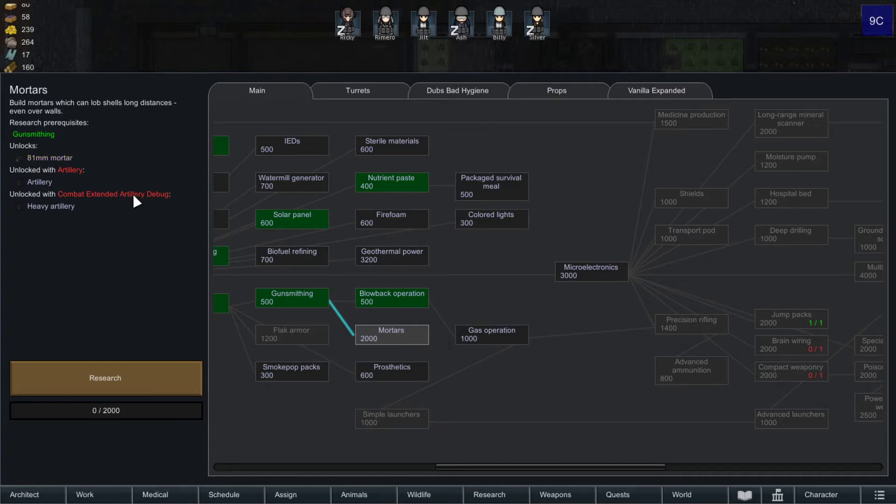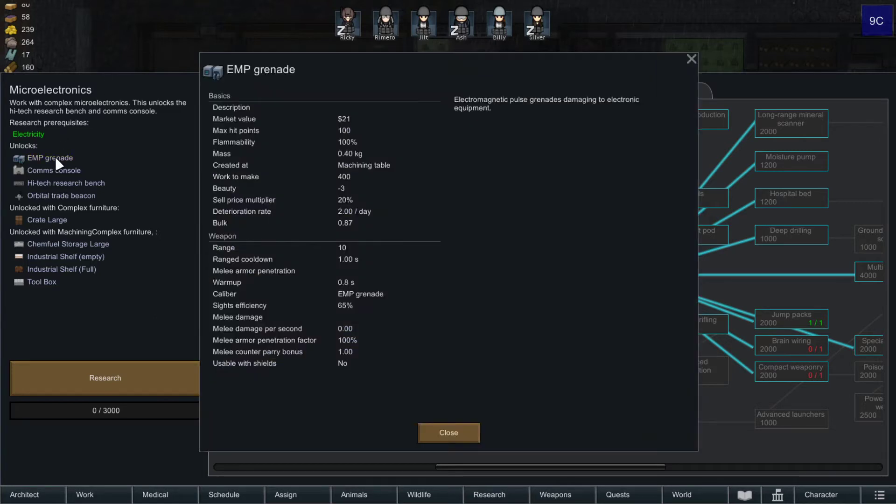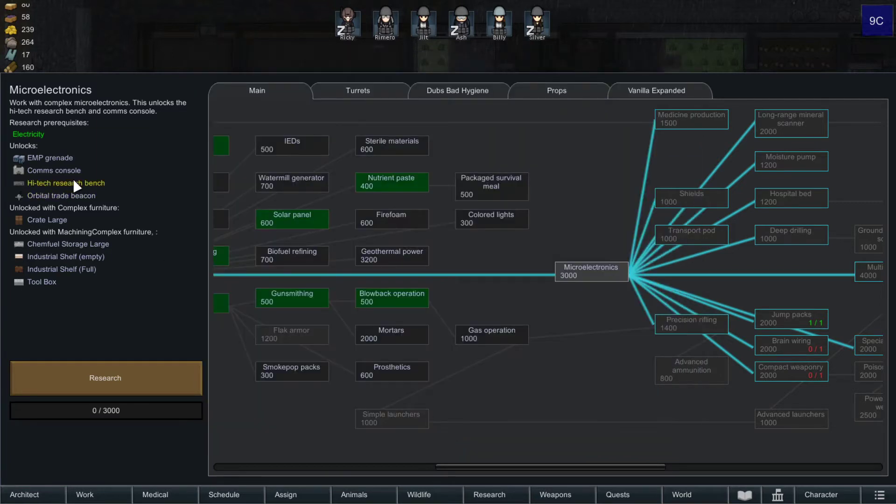Combat extended artillery debug — weird. Mortars is 2,000. Microelectronics is 3,000. Microelectronics gets us a comms console and EMP grenades. I thought we had EMP grenades. And we get the high-tech research badge, actually, which is a big deal. Let's do microelectronics.